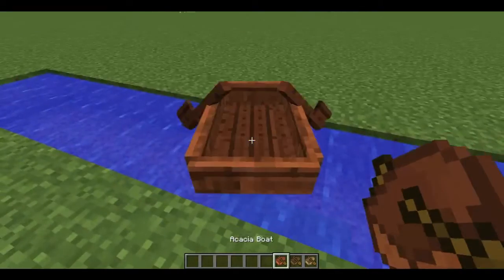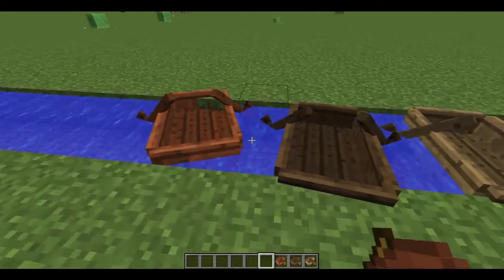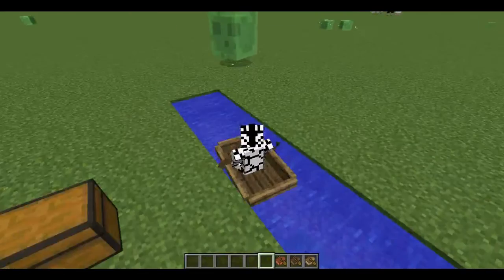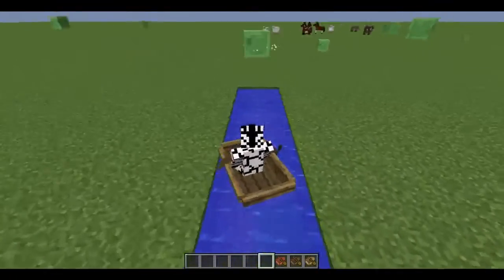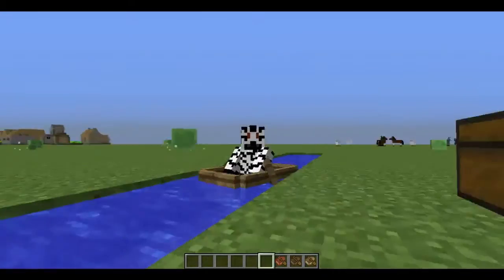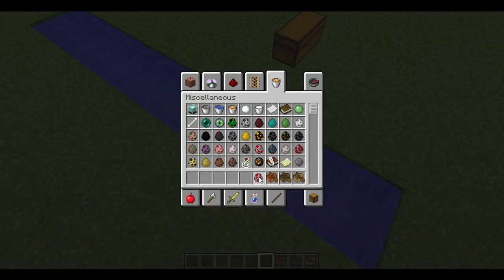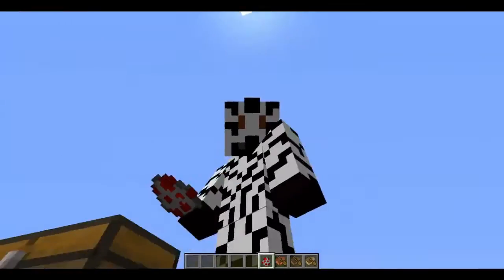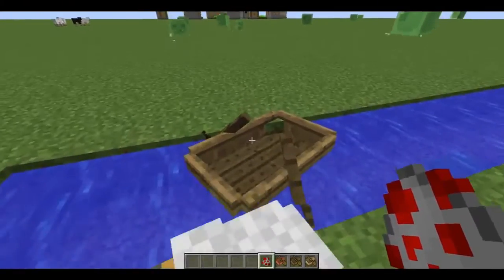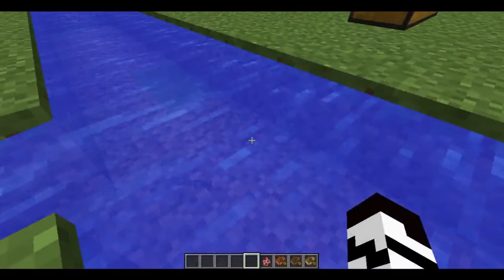We've got the new boats. Obviously there's all the different kinds — there's oak, spruce and acacia, all the different kinds of wood. The best thing about them is they are so much tougher. In creative mode it works exactly the same as an old-style boat. They are slightly bigger, I think, because you can apparently fit a chicken inside them. I think this is true — somehow you can. But they are awesome. Those are the new boats.